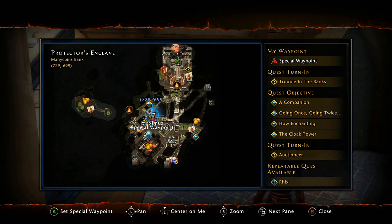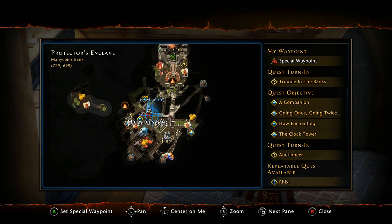The bank is located right in the center part of the map. Just bust out your mini map and make a quick waypoint to it.